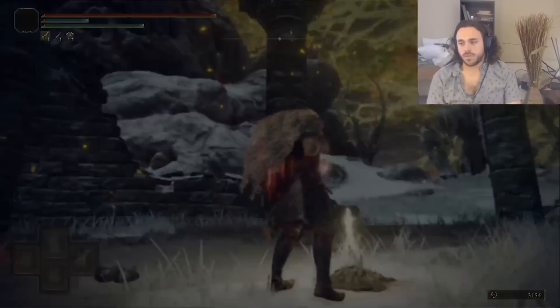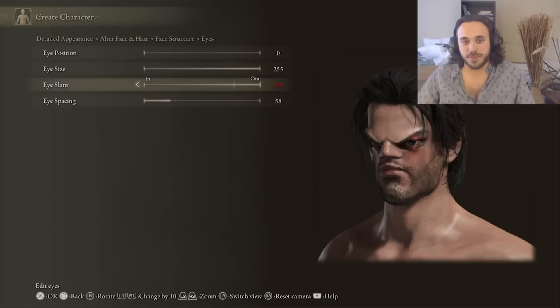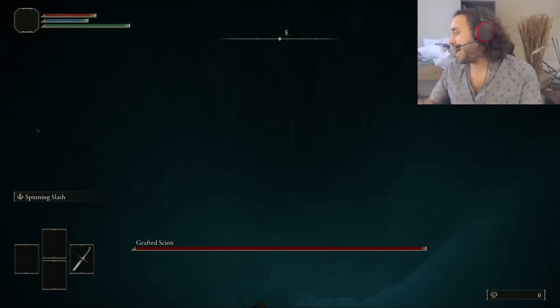Let's get crackin'! In character creation, I started out as a warrior for the stats and made our Belmont as grumpy as possible. Just because I'm having a good time doesn't mean he will. Look, he's already jumping off a cliff.